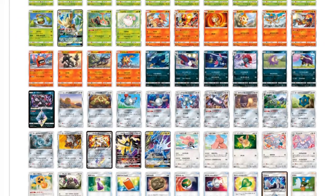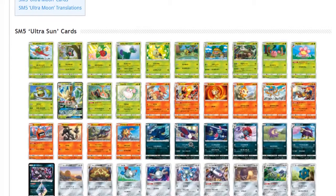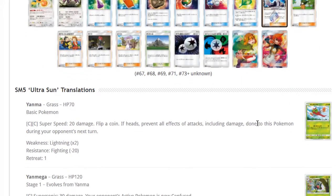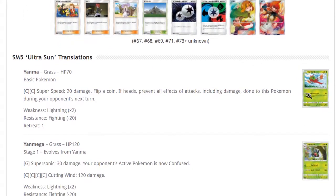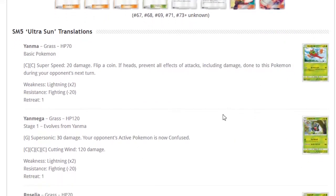In Japan there are two sets that whenever they come to America count as one set, so we get Ultra Sun and Ultra Moon. I'm going to go over most of the cards — I've already looked over the set and I'm not going to go in depth on low-value cards. I will highlight each card's attack. Drop a like if you haven't already, subscribe if you like Pokemon stuff.